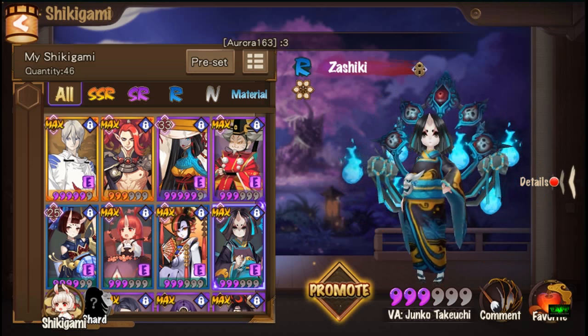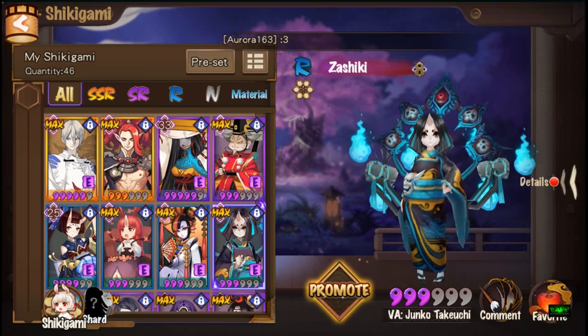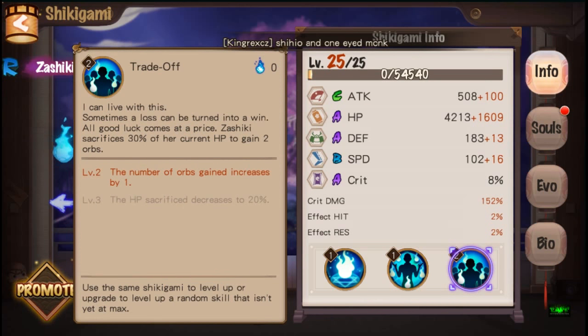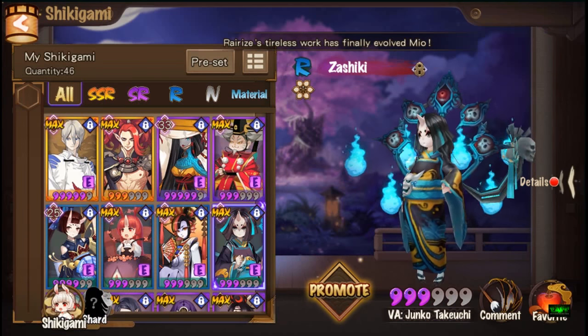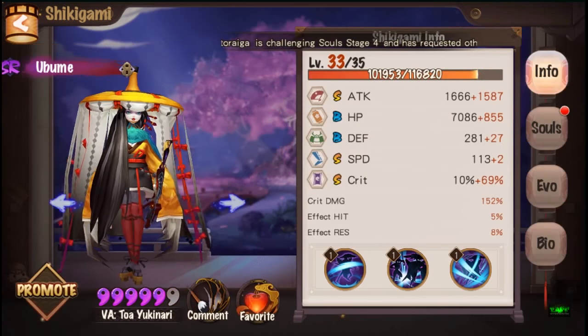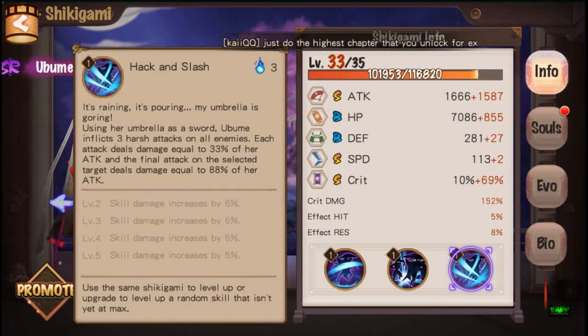After that we have our ever important lighter, the Zashiki. What she does is she has this trade-off skill where she sacrifices 30% of her current HP to gain 2 spirit orbs. Orb management is very crucial in this game as the orbs are what allow you to use skills. So if you want to spam hack and slash from Ubume over and over again, you need to ensure that every time it's his turn, he has at least 3 spirit orbs.